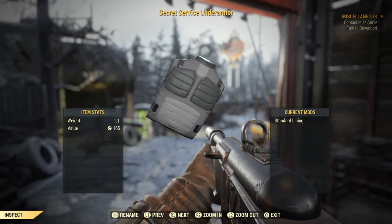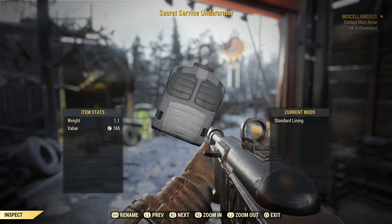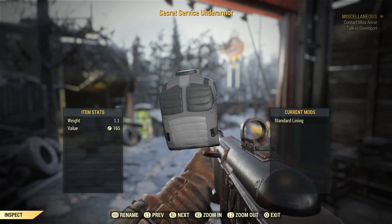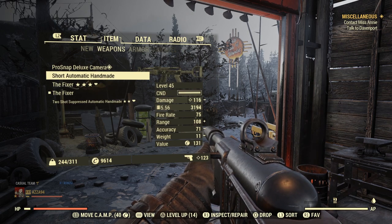For apparel I've got my Secret Service under armor — I'd highly recommend putting the shielded lining mod on it, as you get special attributes like endurance from the shielding. If you don't have Secret Service armor, there are plenty of other under armors you can use with the shielding mod and they all pretty much do the same thing.